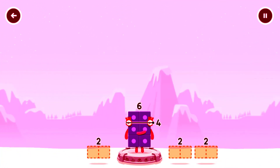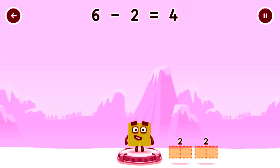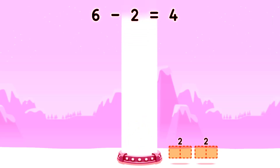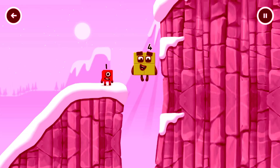Take number blocks away from six to leave four. That's right, six minus two equals four. Two — my two! Amazing.